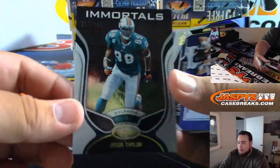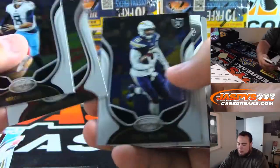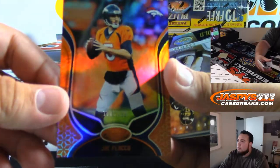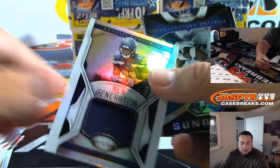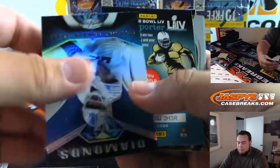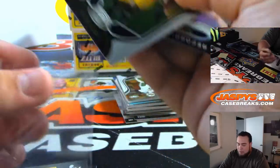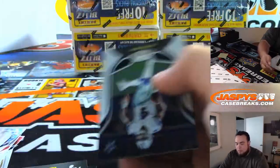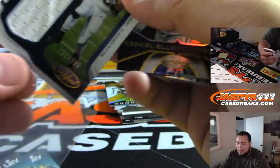Jason Taylor Immortals to 399. Joe Flacco to 199. Come on, Kyler Murray. Sean Gary — or Gary Jennings Jr., sorry — Seahawks to 399. Dexter Williams. Melvin Gordon the Third, 299 Fabrics of the Game.